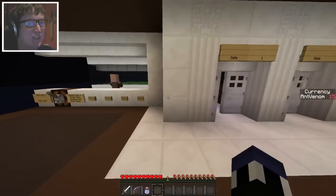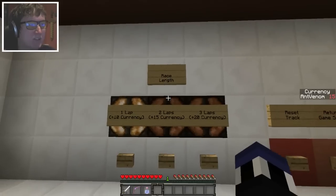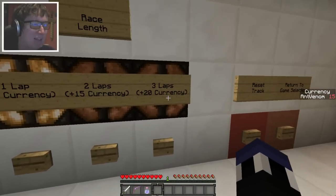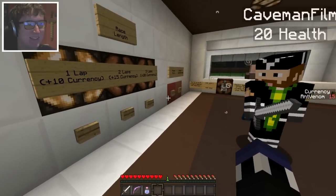First one on the list here — horse races. Let's do it. I think you might have to hit the button as well. I'm in horse races. Race length: one lap is plus 10 currency for whoever wins, two laps is 15, and three is 20. That's not a very good exchange rate — I think we should just do a bunch of one lap races.